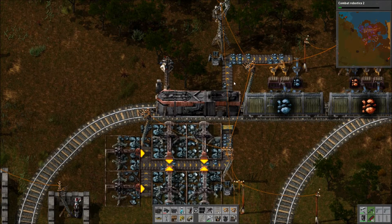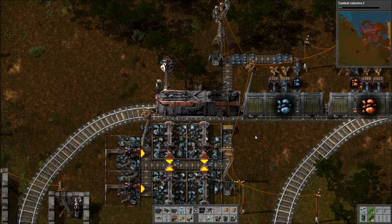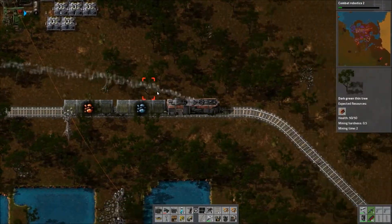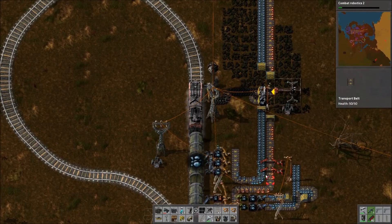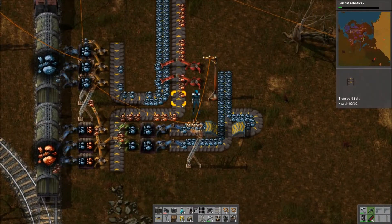There's always stuff to do in a factory this size. In fact, it kind of gets to the point where you're not sure what to do exactly. We now have supplies of copper and iron pretty much lined up for the foreseeable future, given the way I set things up. But the question is, should we have a new setup, perhaps? Also, it'd be better if both sides of the belt were being used.